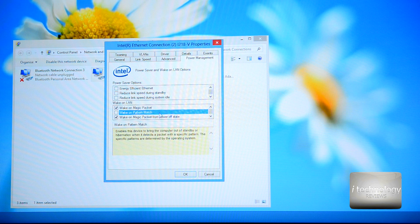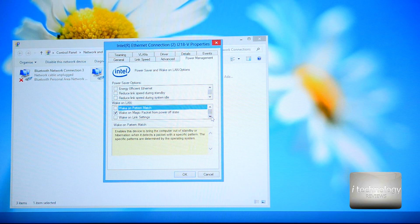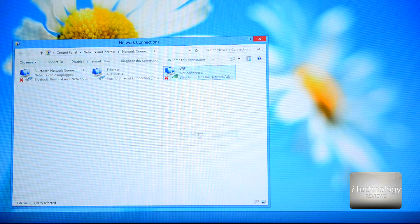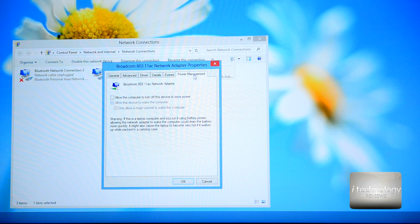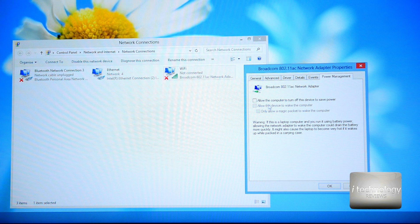Also enable 'Wake on Magic Packet' and 'Wake on Magic Packet from Power Off State.' You can also try enabling 'Pattern Match' — my wake-on-LAN worked even with pattern match enabled. You can try enabling the link settings too, but be warned: sometimes the computer turns on by itself. I unchecked a couple of boxes — this isn't a fixed formula, I can't guarantee 100%, but this configuration will get it working.